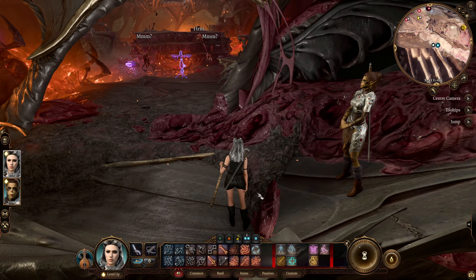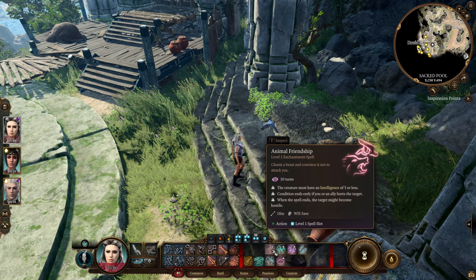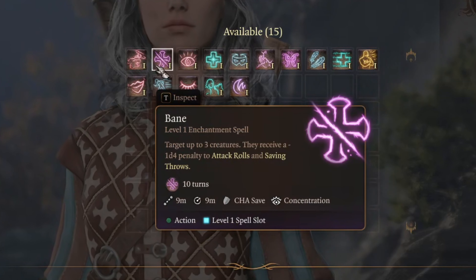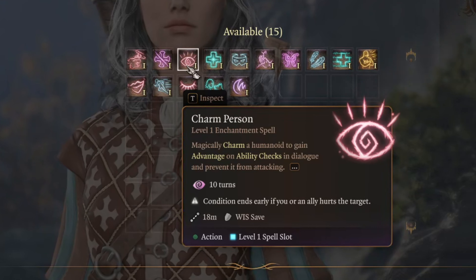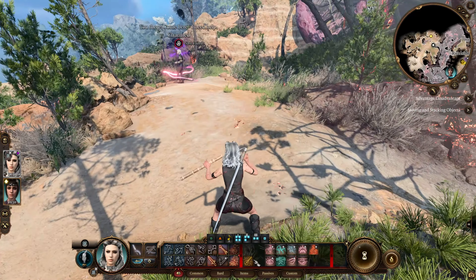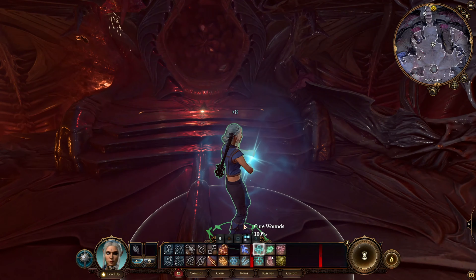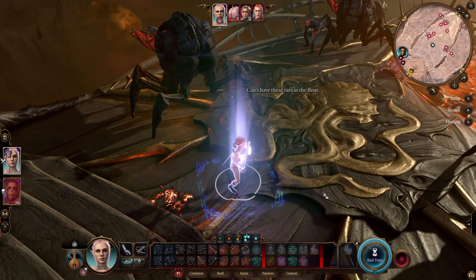Let's see what spells Bard gets on level 1. Animal Friendship lets you make friends with any animal — but like the Friends cantrip, after the effect ends your friend can become hostile and attack you. Bane gives a penalty to attack rolls and saving throws of your enemies. Charm Person gives you advantage on ability checks in dialogues, but again be careful because the target can notice they were charmed after the effect ends. Cure Wounds is a melee healing spell you already know from Cleric — and as you can see, these two classes have more in common than you'd think. Disguise Self gives you the ability to appear as another race, gender, etc.